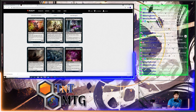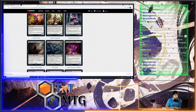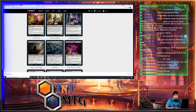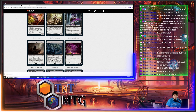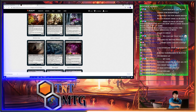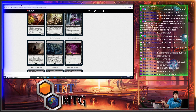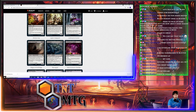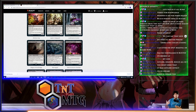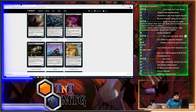Magus of the Bridge: whenever a non-token creature is put into the graveyard from the battlefield, create a 2/2 black Zombie creature token. Whenever a creature is put into an opponent's graveyard from the battlefield, exile Magus of the Bridge. There was a card that got banned because of Hogaak — Bridge from Below — and this is that card on a body. It's a 3-drop 4/4 that makes 2/2s, lets you go off on your turn, throw a bunch of stuff into your graveyard to make tokens, and on your opponent's turn if something goes to the graveyard, you just lose Magus — that's fine, you've already made the tokens.